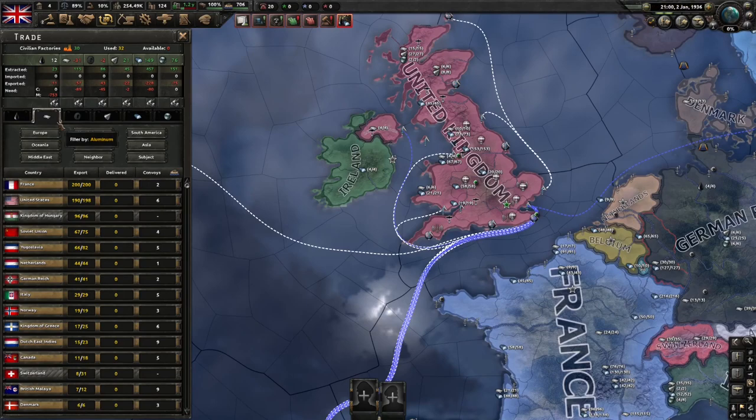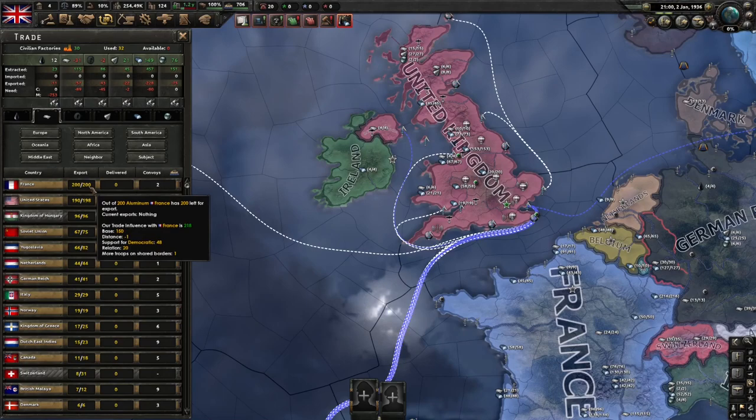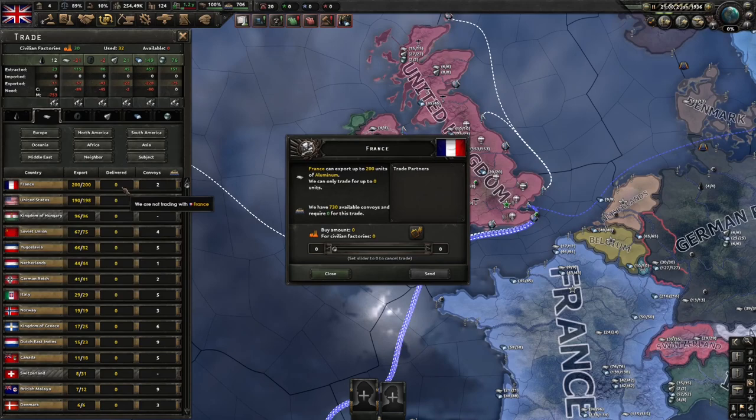So if we click on the aluminium icon here, it will show us all the countries that are available to trade with, as well as how many convoys it would take us to do so. So let's trade with France. You just click on the nation on this row, and this will generally give you the amount of resources that you need. It'll automatically pre-fill that, but if not you can just click on this button here.